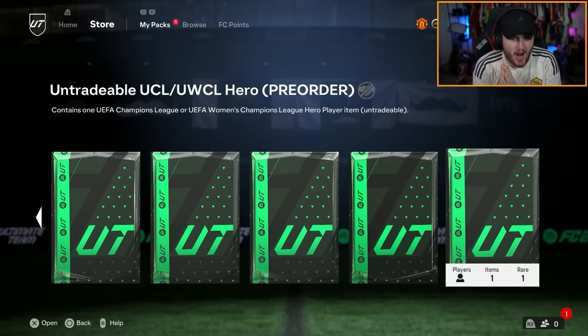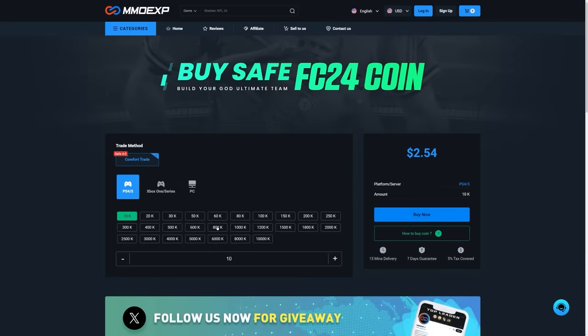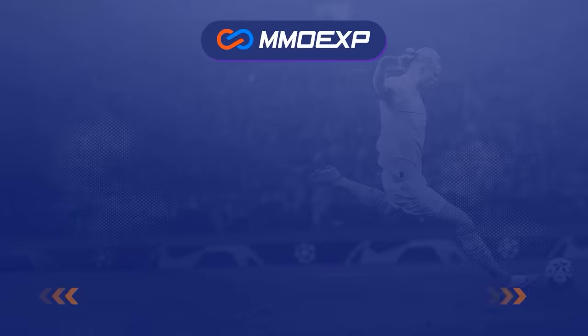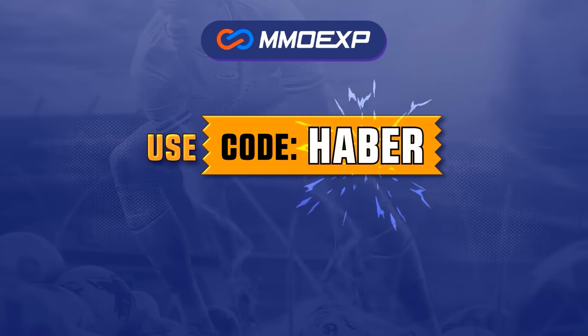The pre-order UCL Hero Pack is finally out. Let's open up a bunch of these and see what we get. If you guys are looking for cheap, fast and reliable Ultimate Team coins, check out MMOEXP.com. Link in the description, save 5% using code HABER.